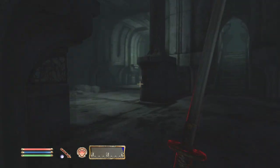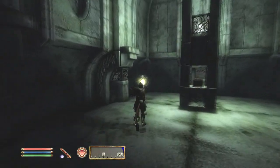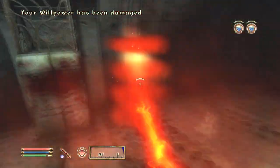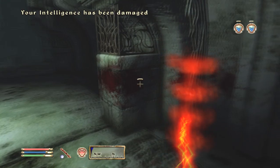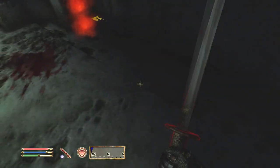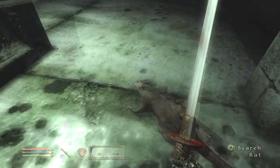So the Akaviri Warblade is a two-handed Daikatana, and at least to me — I don't know statistically — but to me it feels like it swings faster than a normal Claymore. I don't know if that's just me or if that's true, but it just feels faster, which is definitely a plus because I think Claymores are pretty fun to use.